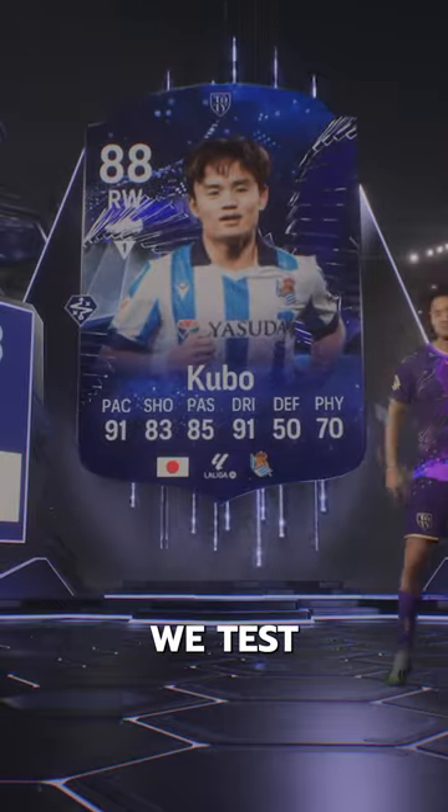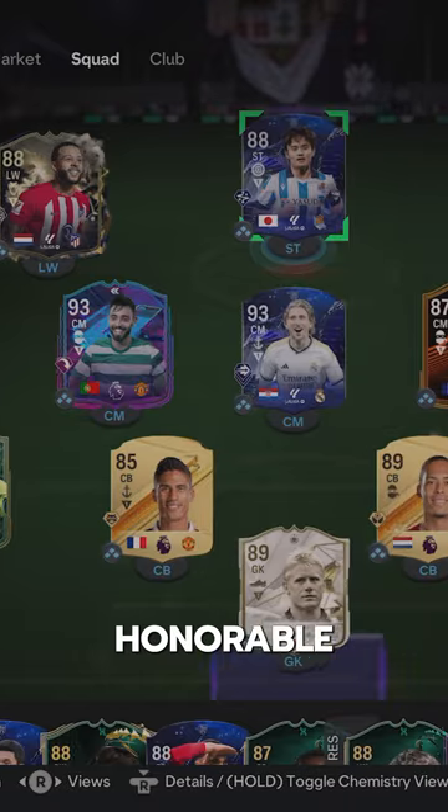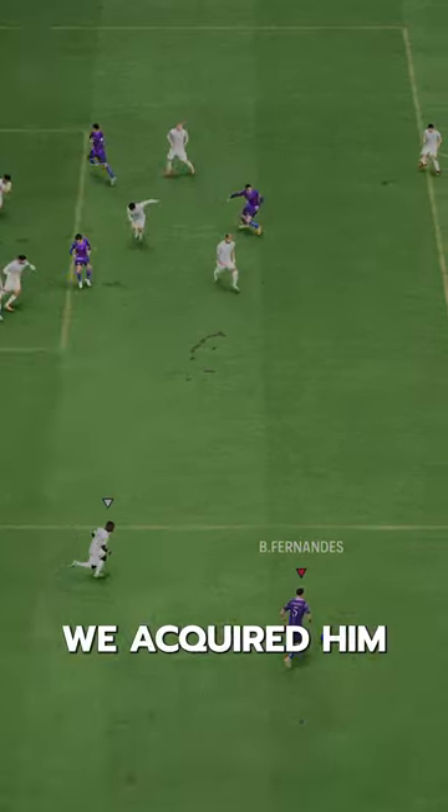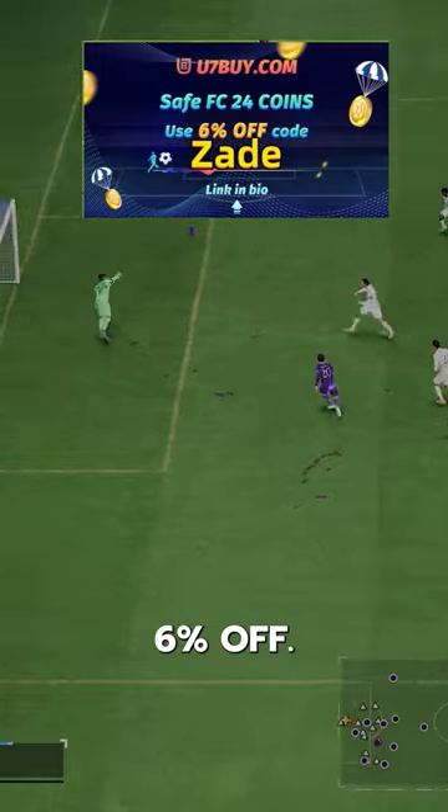Welcome to Baller or Bust, where we test FIFA cards so you don't have to. We've got Toadie — Honorable Mention Kubo. We acquired him for free via objectives. If you need coins, go to U7Buy, use code ZAID for 6% off.